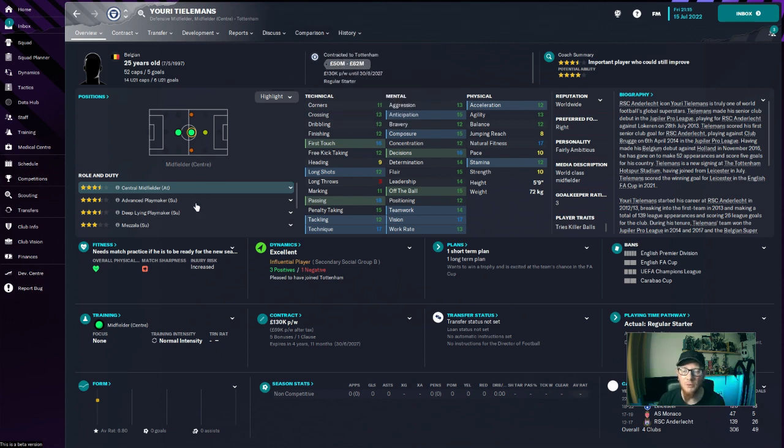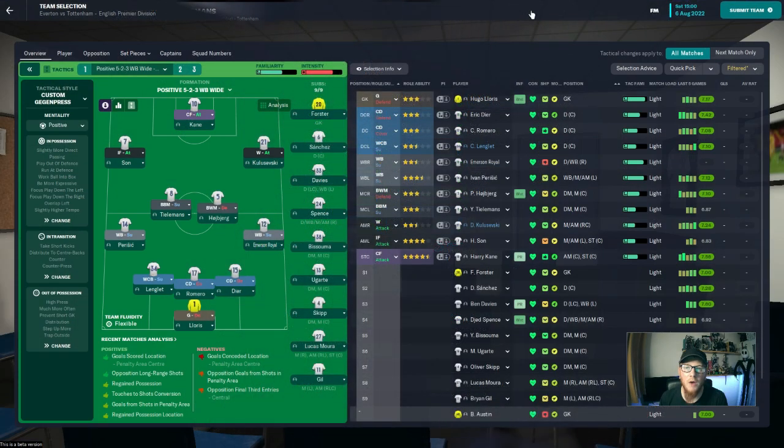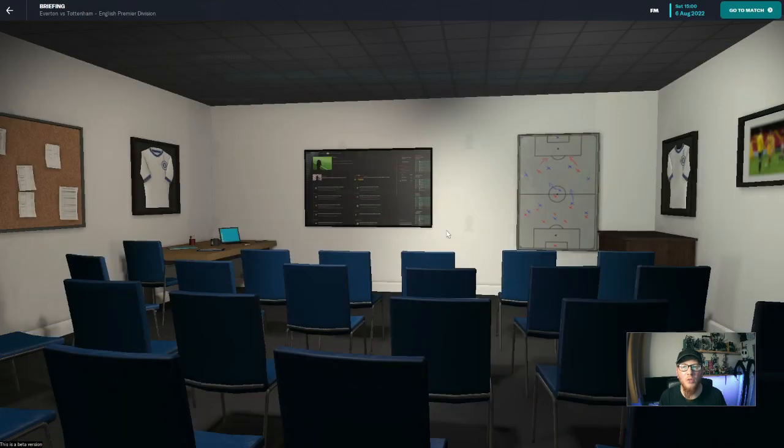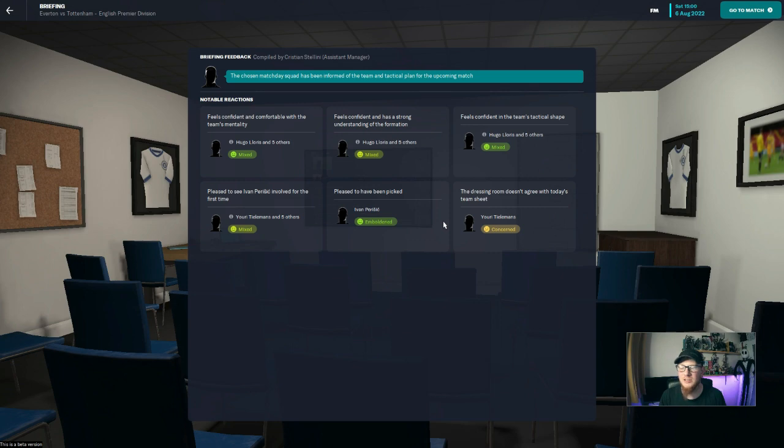Really happy with the signings we've made in midfield so far. We still need to find our defender — it's proving a little bit more difficult than I thought. It is opening day of the Premier League season. We are playing Everton at Goodison Park and the team we are taking there is Lloris in goal, a back four of Lenglet, Romero and Dier, Perisic on the left wing-back, Emerson on the right, in central midfield Tielemans and Hojbjerg, Son in the inside forward role on the left, Kulusevski in the winger role on the right, and superstar Harry Kane up front. The board and fans are expecting a draw but we want a victory — we want to start off the season on the front foot.